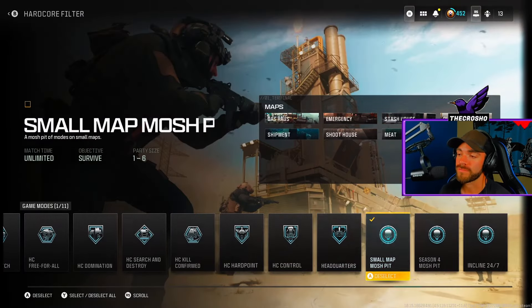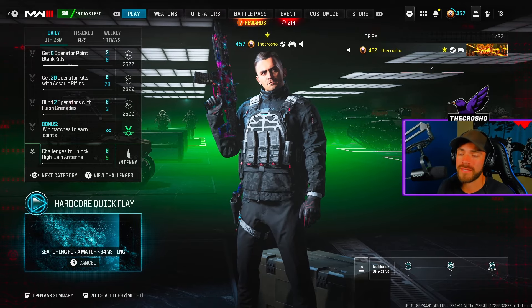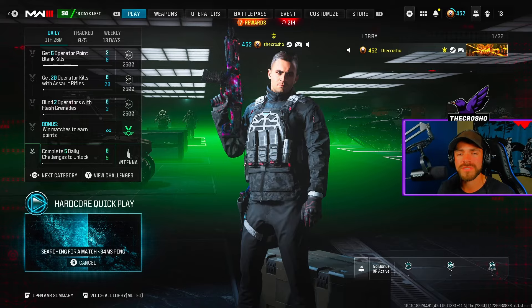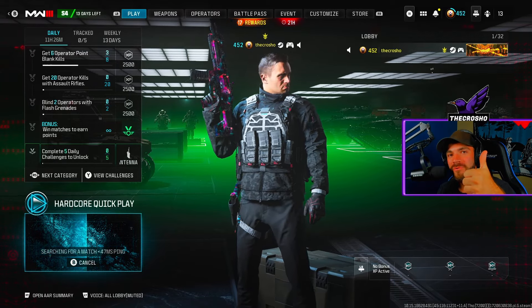The playlist I recommend is hardcore — filter for just small map Mosh Pit and queue up a match. I'm going to show you clips of how I did it. You guys will literally complete this in about 30 seconds. It's super super easy. As always, make sure to like and sub if you found this useful, and it's my birthday — thank you guys for always supporting.